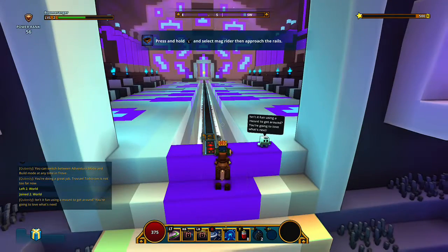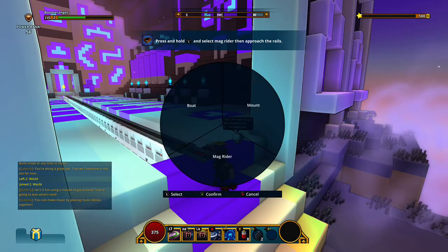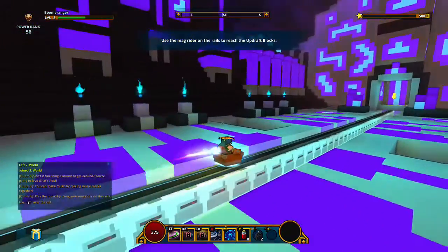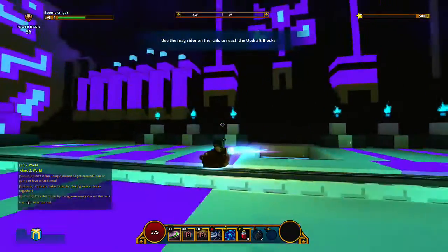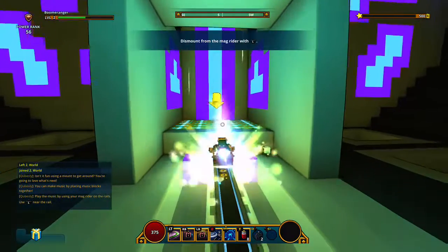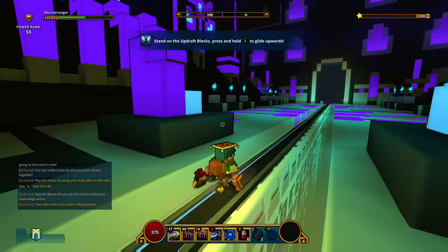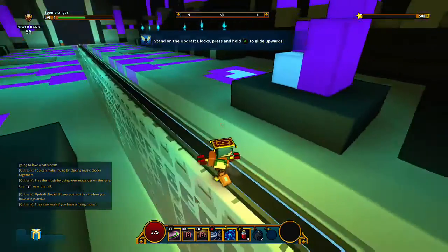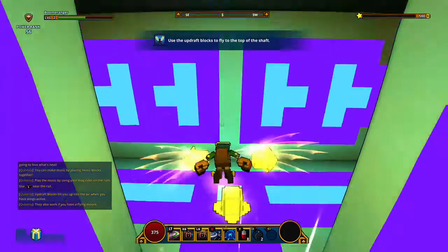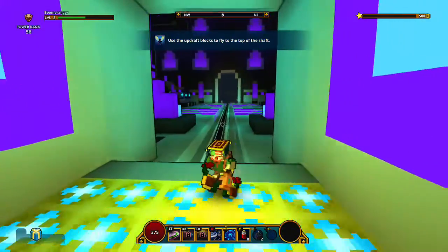Oh, a mag system. How does this work? I have to select mag rider from this little wheel, and now I'm on like a high-speed mining cart. It's got a pretty funky soundtrack to it, I'll give it that. So I can't just walk on the mag? Oh, of course I can just walk on the mag rail — so it's just a convenience issue. Basically if I just go through a bunch of menus I can make the game slightly more convenient.